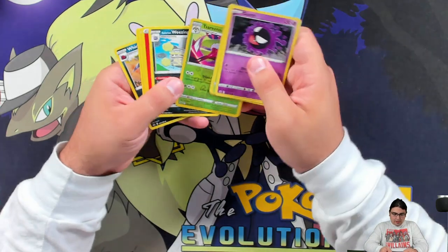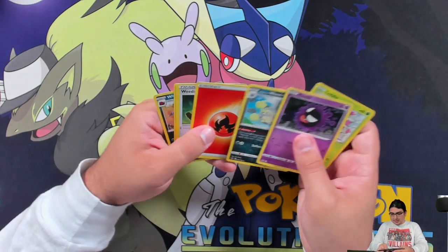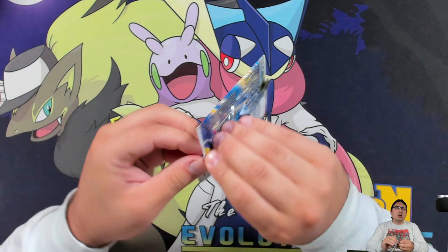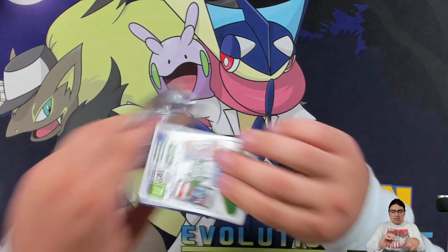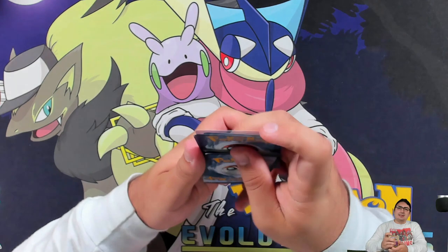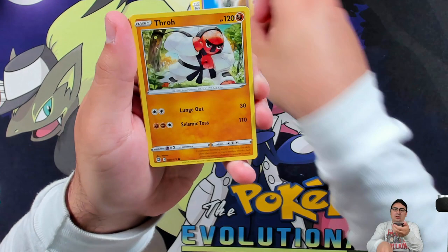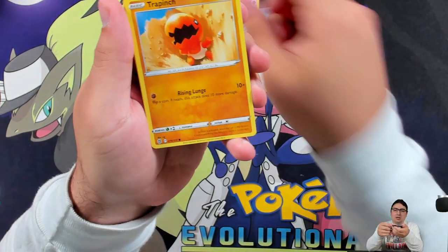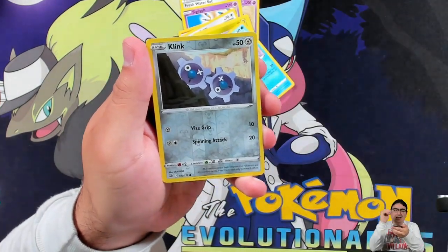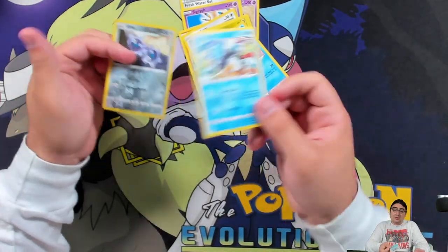We got a rare glaring Weezing and a reverse rare Serena — because that is something indeed. Another Brilliant Stars: still gonna do the pack trick since we can still get a Trainer's Gallery surprise. We got Starmie, Fresh Water Set, Sigilyph, Castform, Crabrawler, Gible, Weavile, a reverse Clink — no Trainer's Gallery. The rare was pretty good though.